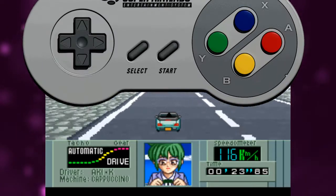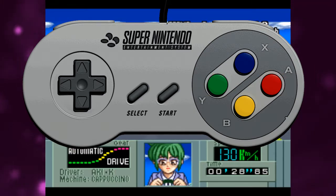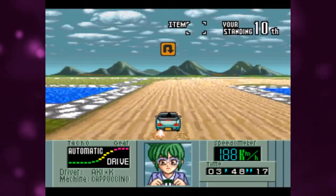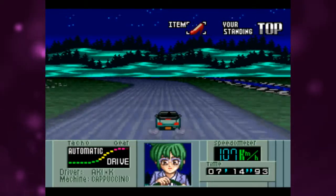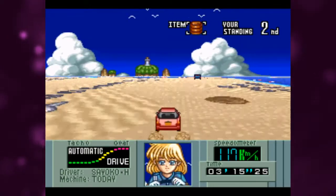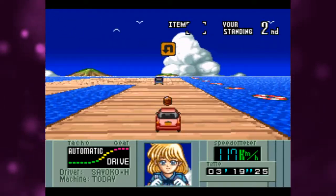You accelerate using B, brake using Y, and you can use an item with A. Items vary from thrown — like the red high-heeled shoe — to consumed, like the nitro boost. The item selection is without a sense of coherence, and items are placed on the course in random spots, sometimes up against walls. The items feel like an afterthought, they really do.